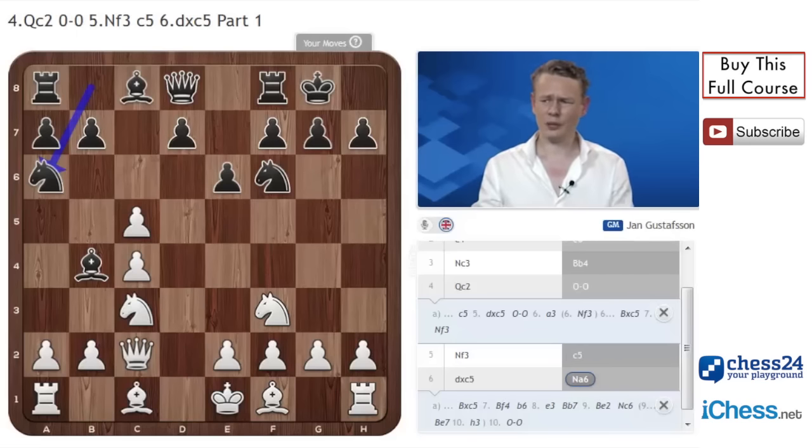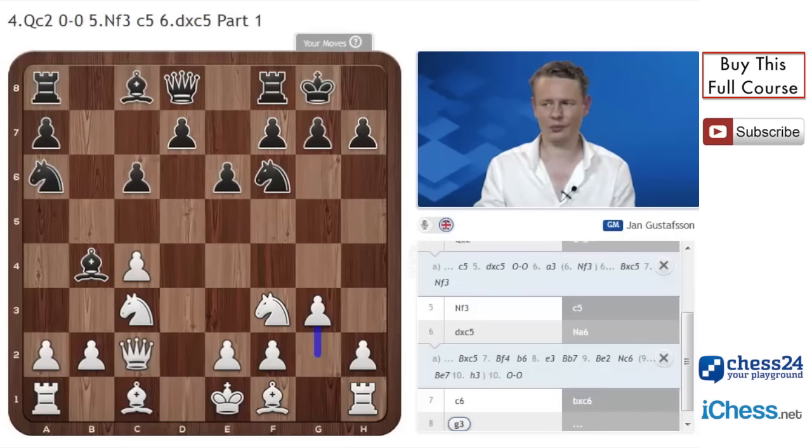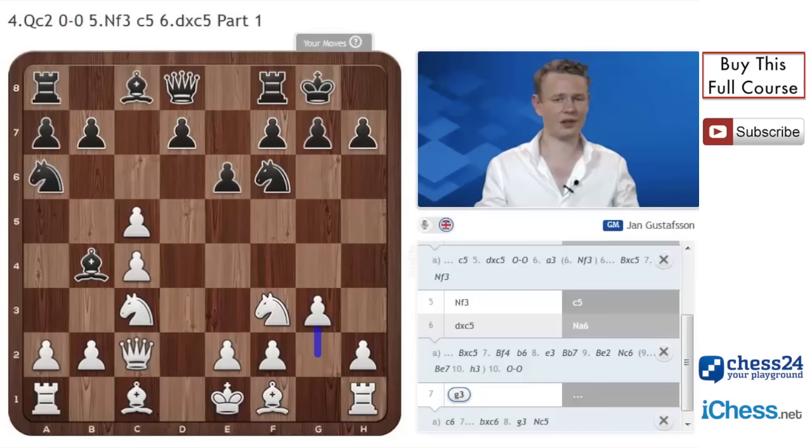White has more than one option here. Morozevich in particular has played the move c6 quite a bit. I'm not a big fan of this move. If black plays the correct bxc6, capturing towards the center, and after g3, a move like d5 or even Nc5, I think he gets a pretty decent position. So c6 never made that much sense to me, but it's certainly something to look into if you get bored. My recommendation is just to continue development and play g3. We want to go Bg2, castles, and if black comes up with nothing concrete, we will have a nice positional advantage.